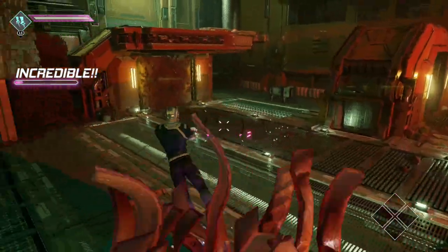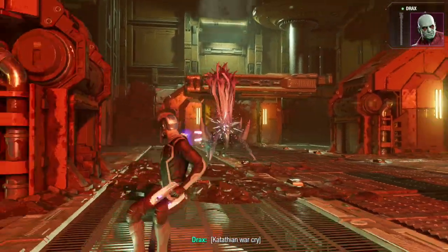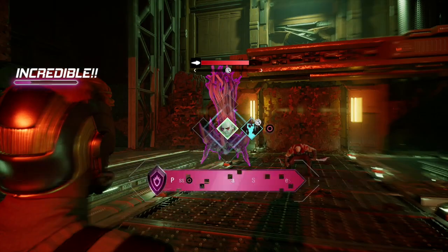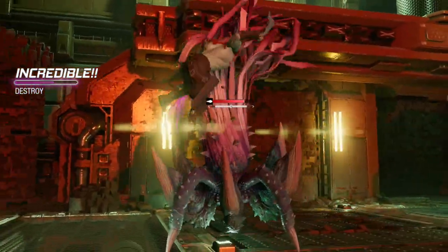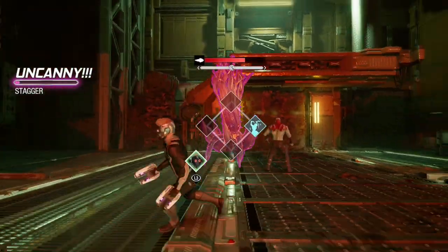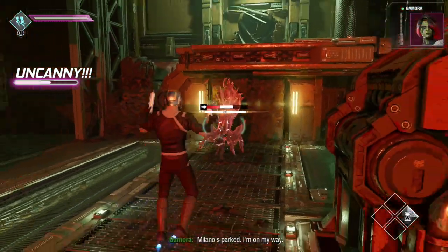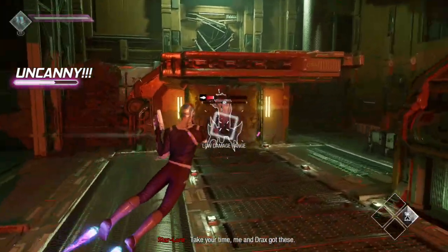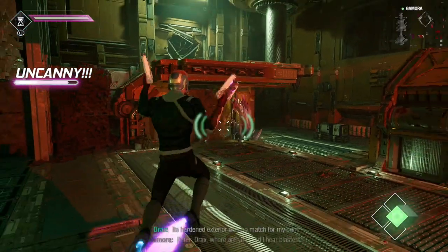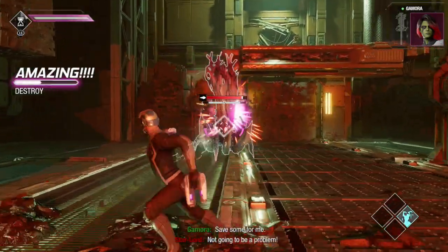I need some help here — where are Drax and Groot? I need some heavy stuff. There he is — go ahead Drax! Guardians, do your thing, buddy. Drax the Destroyer came through! I'm going to use my boots right here. There's another one — Drax, that's all you, buddy, go at him!